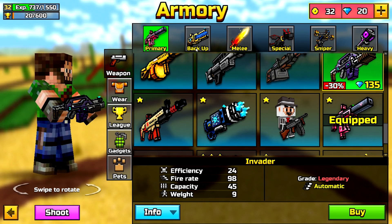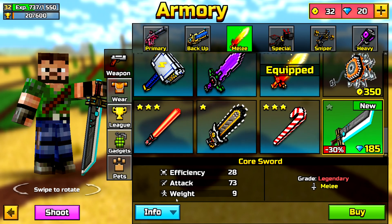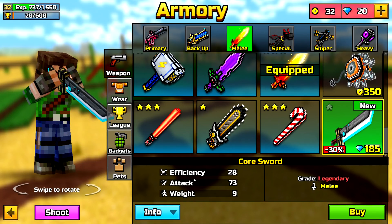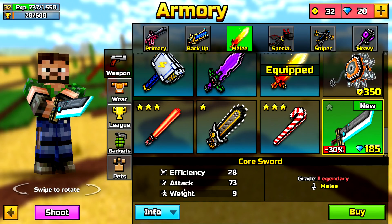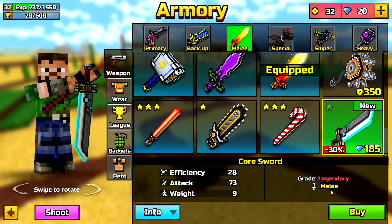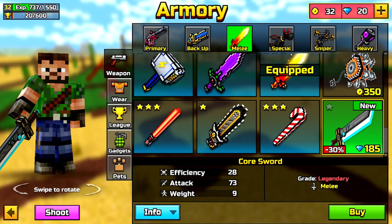That's really cool. We have one new melee which just looks so overpowered — the Core Sword. It has an efficiency of 28, an attack of 73, and a weight of 9, which is pretty heavy. But just look at it, this thing looks so overpowered.